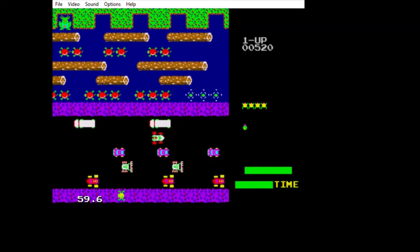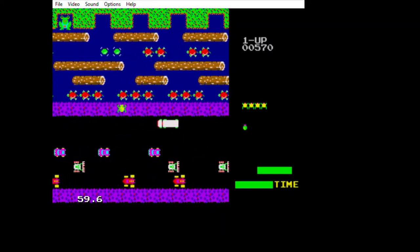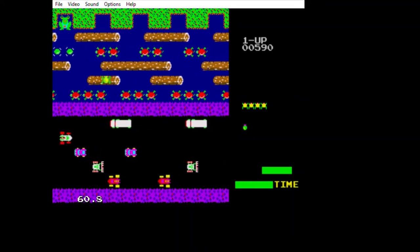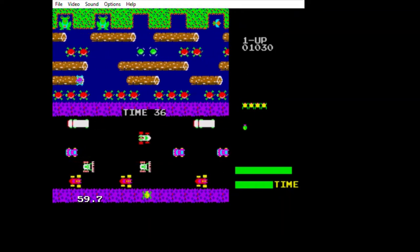There we go, we got one. So as you can see, there are five lines of vehicles. Those are turtles, the red things, the logs.